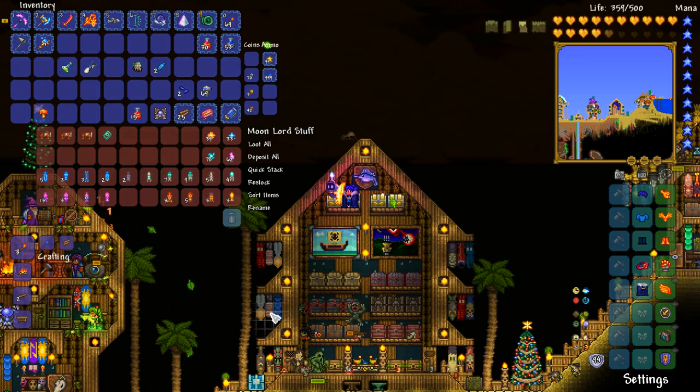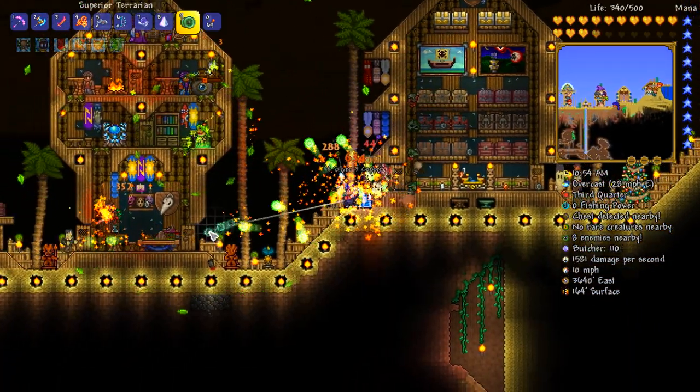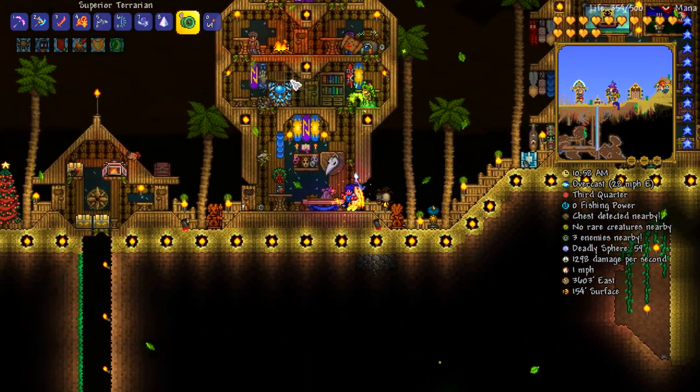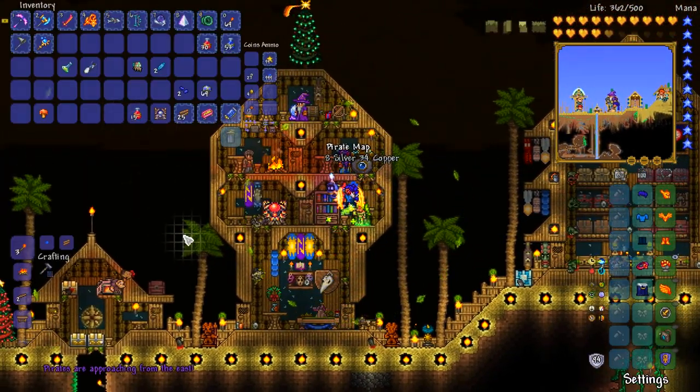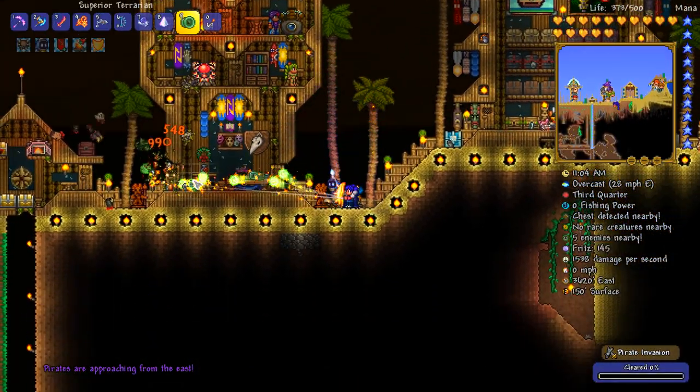Philoseer is taking out the freaking Deadly Sphere — that's hilarious. I'll give you a little bit of help. Oh, a pirate map! You know what? Boom! We're doing it. I wonder if the pirate invasion replaces...